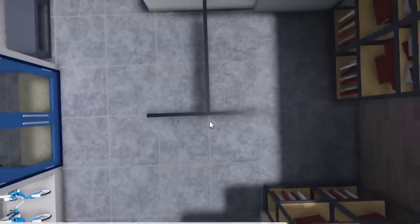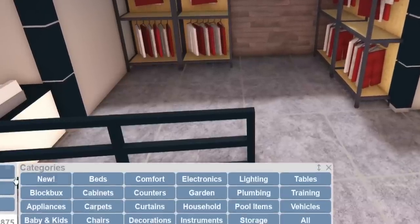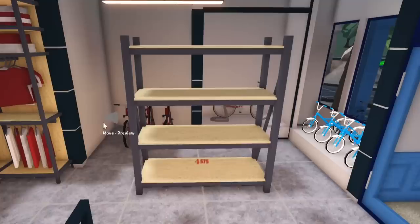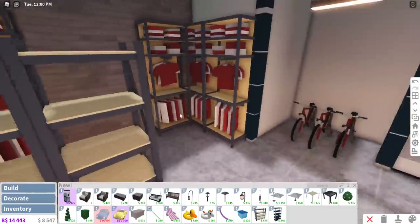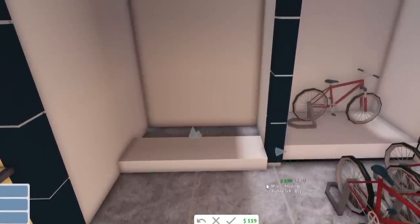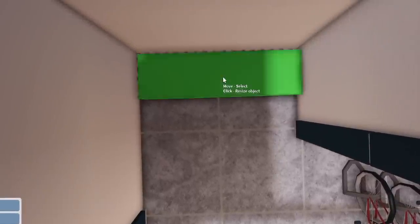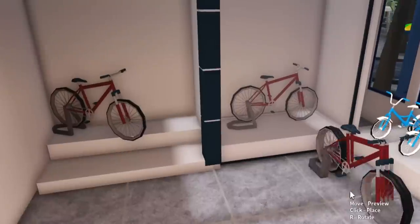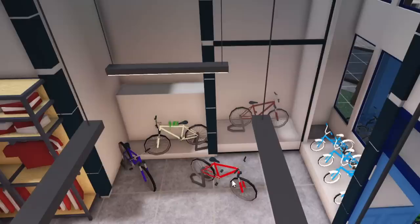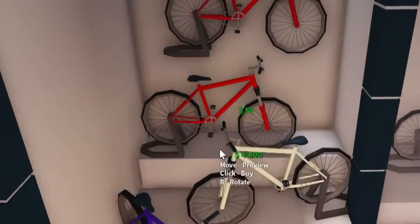We got new shelves from the update, we could use those! We can make them smaller — yeah, perfect. Am I still recording? Oh god, I'm recording. I'll cry if I wasn't recording that entire time. Oh, we should do a tiered level here — one bike at this height and another one there. I need to have at least one bike on the wall. That's kind of cool — I can just place this bike on the wall and it'll float up there.